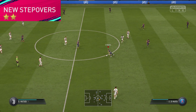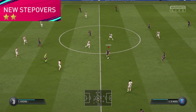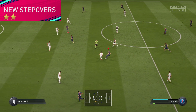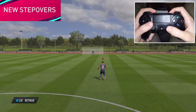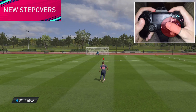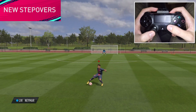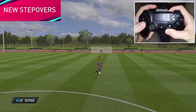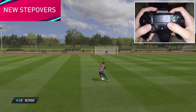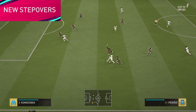Moving over to the new Stepover Switch, which is a 2-star skill move. This works the same as in previous games, but there's a new cool animation, and it also adds a small sprint boost after the execution. This move requires a bit of practice. You have to move the right stick in small back-and-forth motions towards the direction you are running, and then you have to pick an exit direction with the left stick. The new Stepover is one of my favorite additions. It looks very nice and it's hard to predict, since you can pick any exit direction.